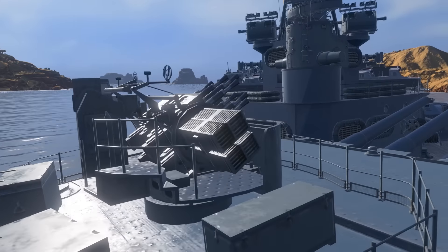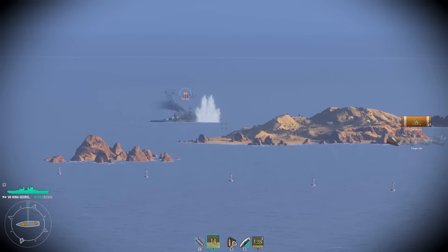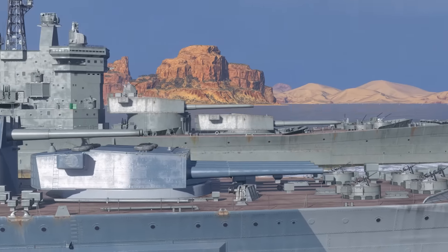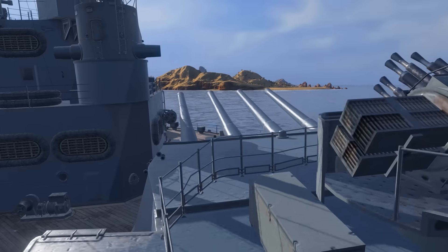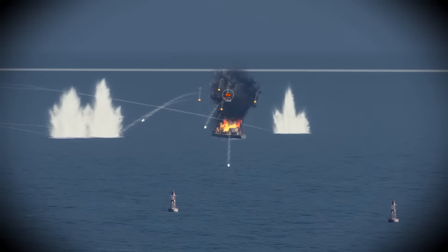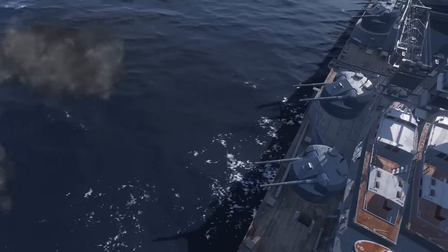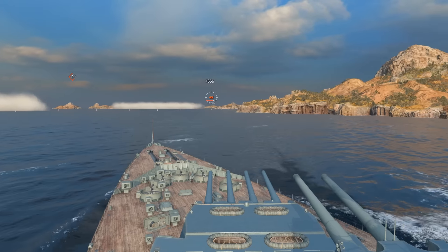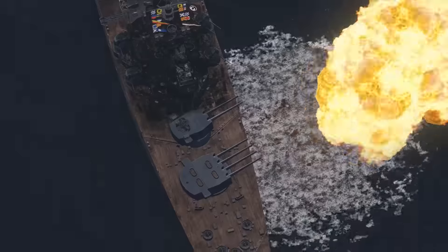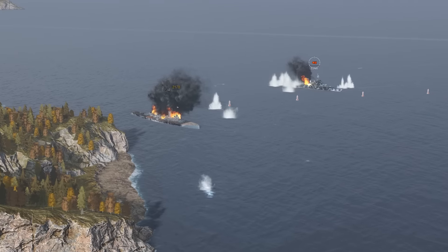King George V is a pivotal ship of the new branch — it is she who introduces the changing gameplay for British battleships. King George and all the battleships that follow her, up to Conqueror, feature a similar playstyle. Having gotten to grips with King George, you'll be able to understand the tactics and philosophy of playing high-tier ships of the new branch. This is a battleship for research and experiments, whose results, together with the national traits of these British ships, will bring you a lot of fun in the future. King George was built to surprise enemies with assertive decisions and creative tactical moves. A discouraged enemy is always a much easier target. So be creative and good luck in battle, Captains!